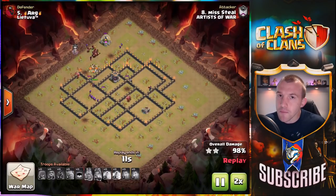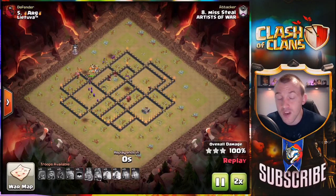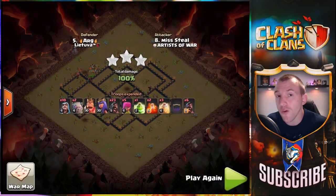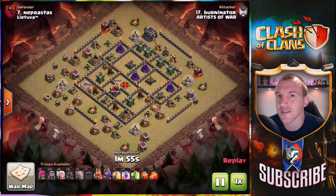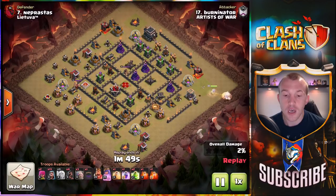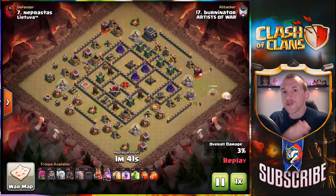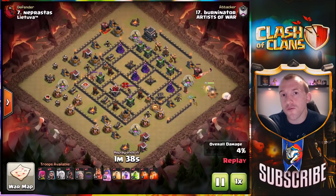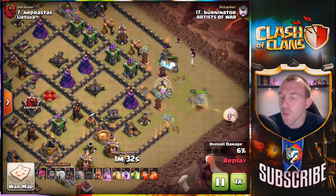That is attack number one. Let's break down attack number two and show you more tips and tricks for Hog Riders. Drop anything I miss down in the comments, and let me know what your favorite attack strategy is at Town Hall 9 — I still think there's a lot of variety there and it's a very exciting Town Hall level. In this next attack there's much less of a role for the Hog Riders. It all depends on how much you want to get from your kill squad versus how much of a role you need the Hog Riders to do.